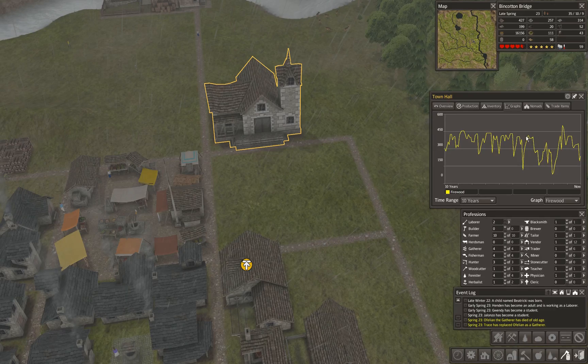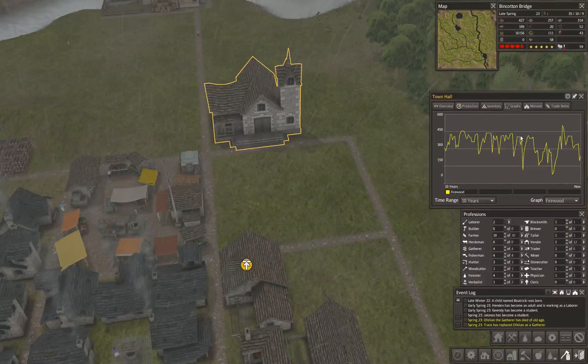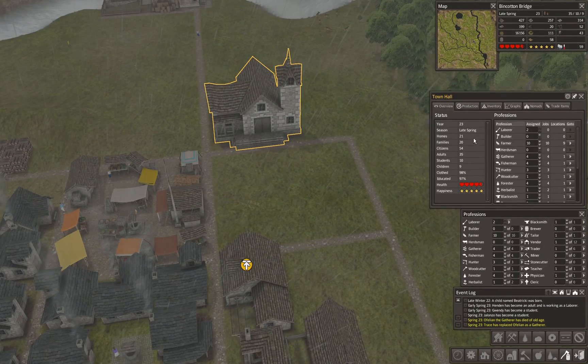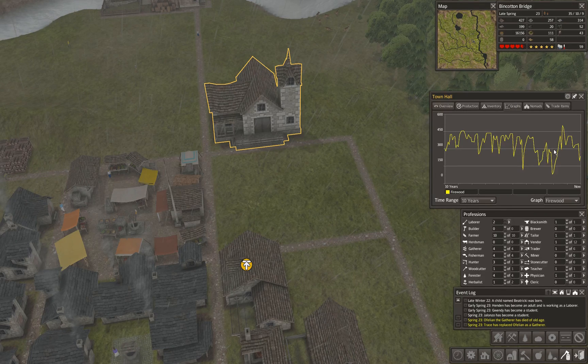Looking at firewood, it kicks up and down with each passing winter, but in recent years it's been dropping lower and lower because of the increased number of houses and increased citizenry. We were at about 42 people a little while ago; we're pushing 50 and now the population is 54 — we've added about 20% to our population this episode. That's really starting to impact firewood. As much as I really want to get a tavern online, we're going to have to make a woodcutter — it takes higher precedence.